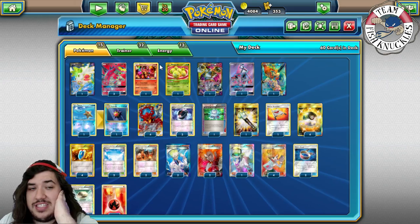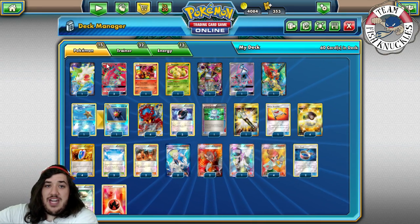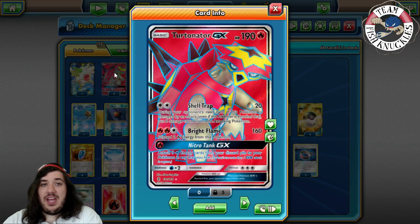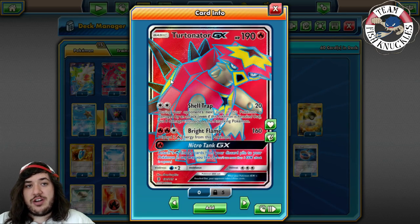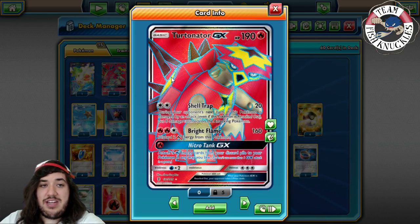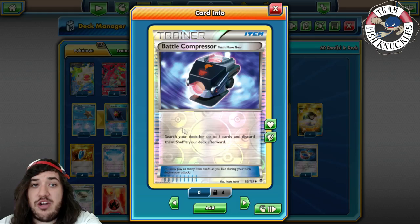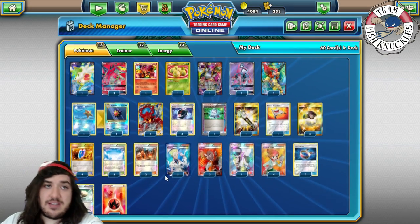If you notice, we're playing three Turtonator and only one Volcanion. Turtonator GX is going to be our main Pokémon. He has 190 HP. His attack Shell Trap does 20, and during your opponent's next turn, if this Pokémon is damaged by an attack, that Pokémon takes 8 damage counters. Bright Flame does 160 — discard 2 Fire Energies. The main reason we're using this card is the Nitro Tank GX attack: attach 5 Fire Energies from your discard pile to your Pokémon any way you like. This is really strong in Expanded especially because we have Battle Compressor, which lets you discard 3 cards from your deck, so you can discard multiple Fire Energies and Blacksmiths.